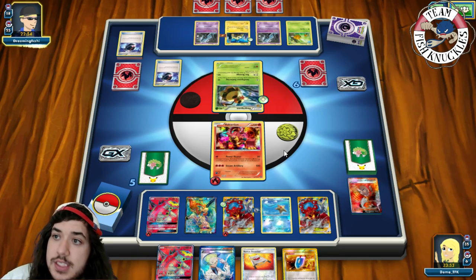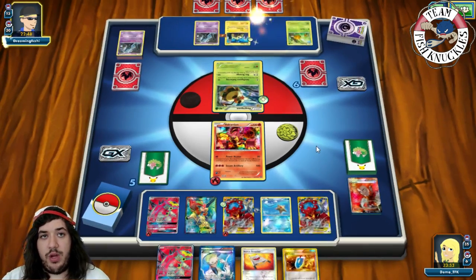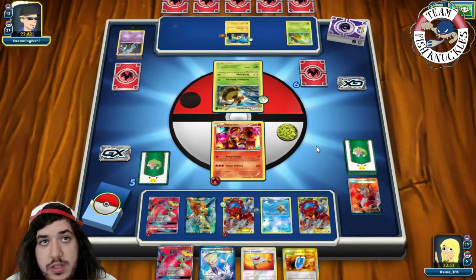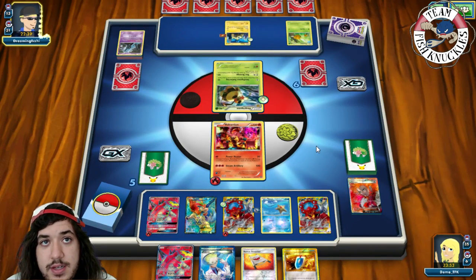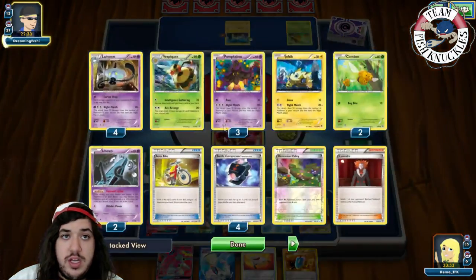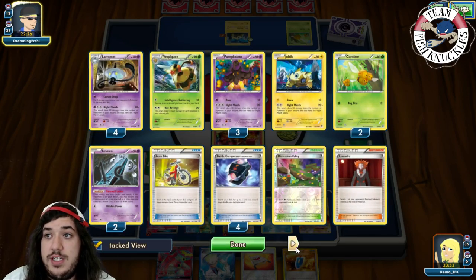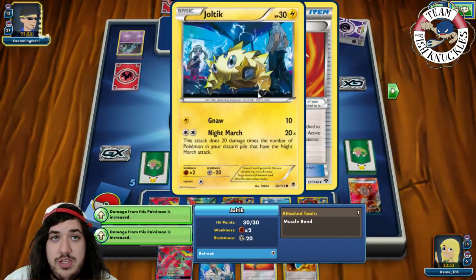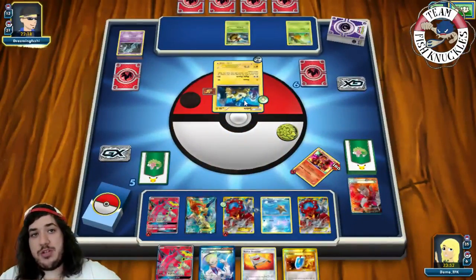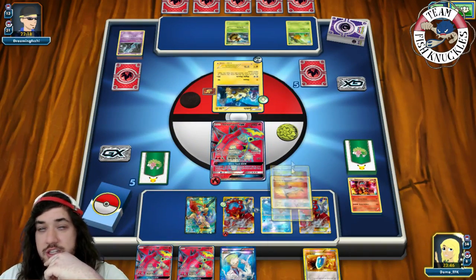He sends up Joltik with a DCE and Night Marches for 180 damage, knocking out our active, going down to 5 prizes. We send up Turtonator GX. We find a Rescue Stretcher, put a Volcanion on bench. VS Seeker for Juniper, discard our hand and draw 7 new cards. We find a Fire Energy and Computer Search. But then we accidentally Lysandre instead of the intended card — a big misclick.